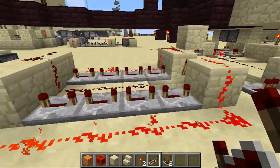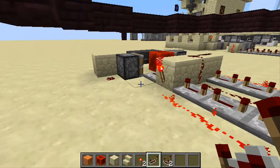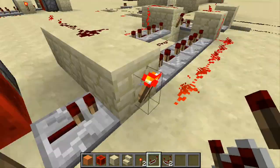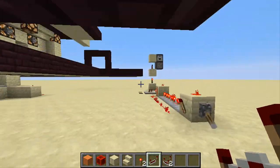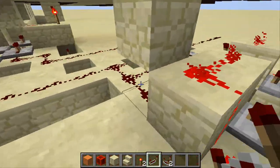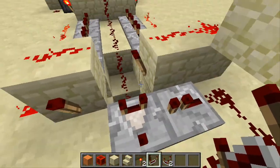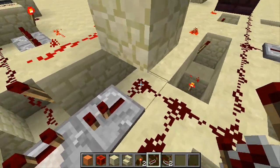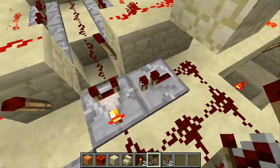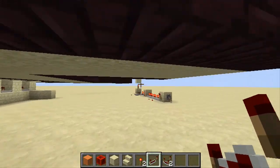These are pulse limiters. What these do is they allow a pulse for a short period of time, no matter how long the power is delivered to this block here. I've set up one over here for this side. This side has a comparator clock, which means this is the torch input. It goes into the comparator, it goes around to this, and when it's like this, it creates a nice little loop of redstone — a nice little clock that pulses.